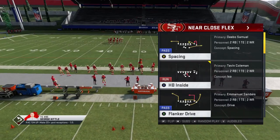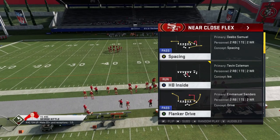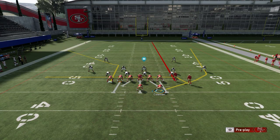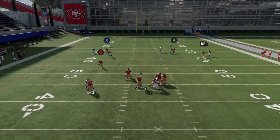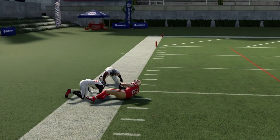You can use either the post drag or the flanker drive, but the flanker drive is a little bit better. Since I'm focusing on cover 2, the flanker drive is the best of the two. All I have to do to make this a really good cover 2 concept is put the A route on a streak. Both sides of this play are cover 2 beaters — whether it's Kittle and Samuel or Sanders and Coleman, they'll both have the same effect. I just have to diagnose and get the ball out as quick as possible.